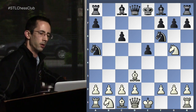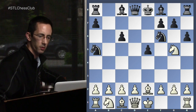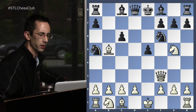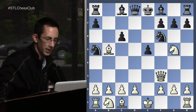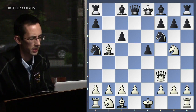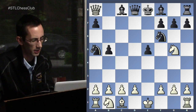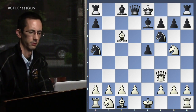Bishop d3 looks a little funny, blocking in our d-pawn, but with the idea of increasing the mobility of our knight on g5, which sometimes has posed problems by that pawn on the e-file. Before we go further, there are some more natural ways to play: bishop e2, where the knight will almost always get kicked, and you can play knight h3, which looks funny and was a subject of debate, or just the natural knight f3. Both are okay and playable.